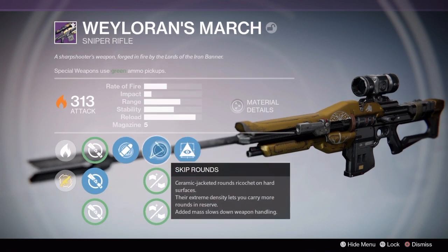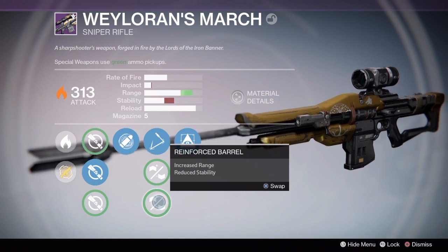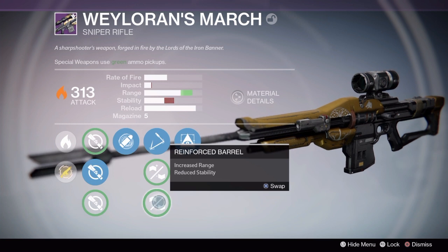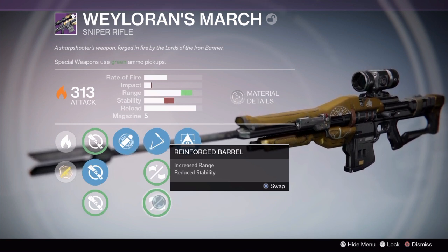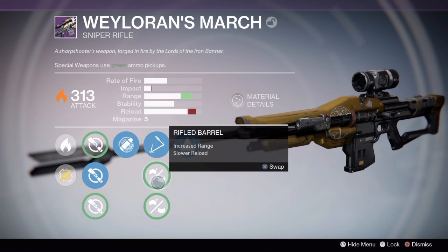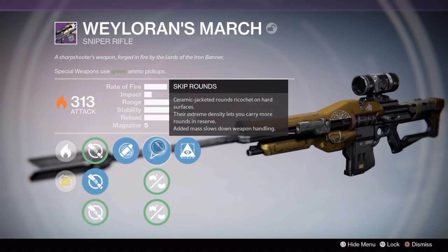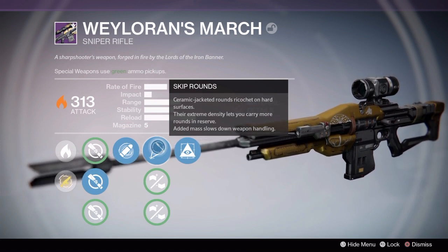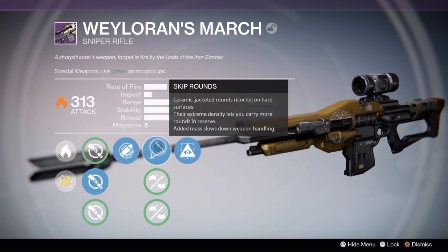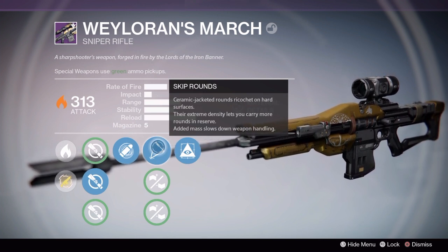In the middle perks we have a choice of Skip Rounds, Rifle Barrel, and Reinforced Barrel. Reinforced Barrel increases range but reduces stability — on a high fire rate sniper rifle like this we don't want to reduce stability at all. Rifle Barrel increases range but reduces reload, which is great for shotguns but not for a sniper rifle. We're going with Skip Rounds — not a great perk, but it lets you carry more rounds in reserve, and anything that gives you more sniper rifle ammunition is good.